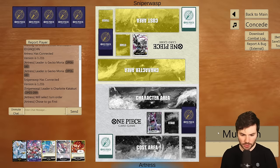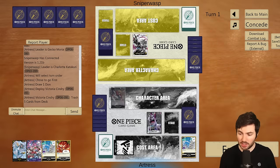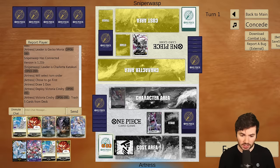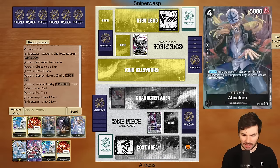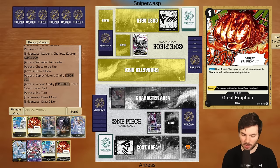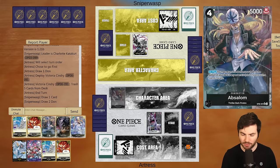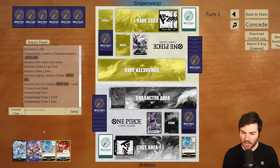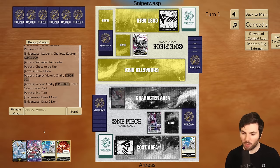Katakuri is one that I think I want to go first in. If I can get the Sindri, it's a really strong play — play the Sindri down, see what we get off of it, and kind of establish a game plan from there. Milling out an Ice Age and a Great Eruption hurts a little bit. Having a Luchi and Absalom in the trash is fine. Hopefully in the next couple of turns we can find a Hogback and get the Gekko Moria back.